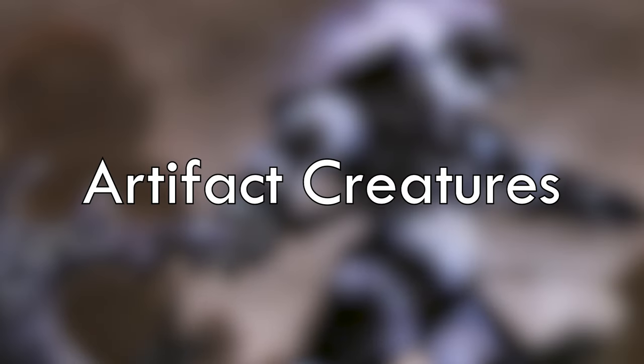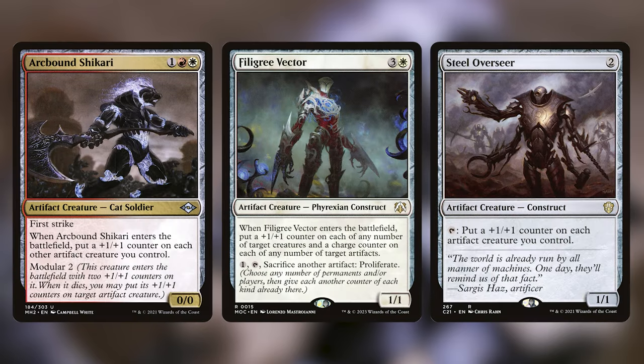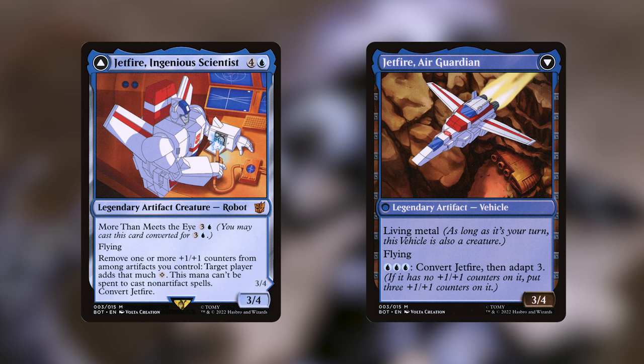Let's talk briefly about some creatures that I've included that specifically care about artifact creatures or make our artifact creatures stronger, since the majority of our creatures are going to be artifacts and we're going to be making a lot of tokens. A solid strategy with any go-wide deck is pumping up all of your creatures for maximum effect. Arcbound Shikari, Filigree Vector, and Steel Overseer are here to put a bunch of +1/+1 counters on our creatures. Jetfire Ingenious Scientist is a double-sided artifact that synergizes from having a bunch of +1/+1 counters not just on it, but any of our creatures.